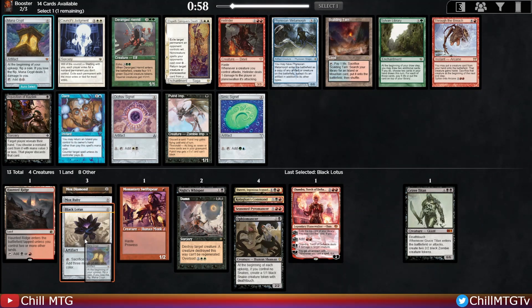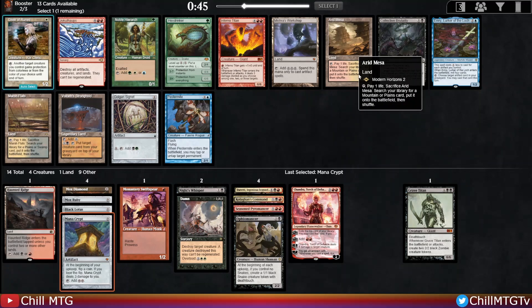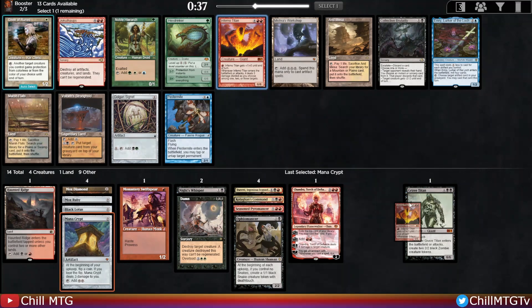I do like the Inquisition, the Hell Rider, and the Scalding Tarn, but I'm not going to pass a Mana Crypt with as much acceleration as we have. Our options are like Arid Mesa or Marsh Flats, but Inferno Titan is super reasonable considering we have a mox, a lotus, and a mana crypt — two moxen. Do we want to take the mesa for our fetch, or do we want the Inferno Titan?